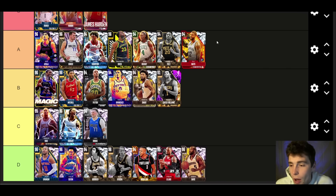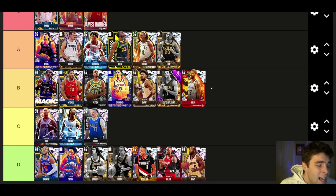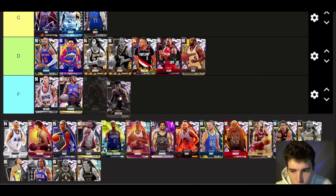OJ Mayo — I initially said A tier but I'm gassing him. He's B tier. That upper on the release is slow. He has decent height at 6'5" but I wish his defensive badges were a little better, because defensively he's gonna struggle a little bit, and that's a red flag for me.